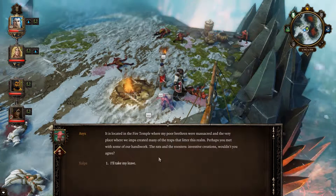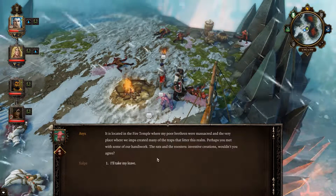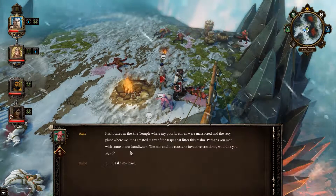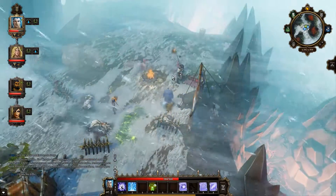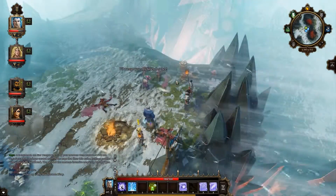You want to destroy the staff, free the elementals inside? It's rather simple — that which was made in the Elemental Forge can be destroyed in the Elemental Forge. It is located in the Fire Temple, where my poor brethren were massacred. Perhaps you met some of our handiwork — the rats and roosters' inventive creations. He's given us our objectives. I think this is a good point to look at our inventory, then we'll set off to the Fire Temple.